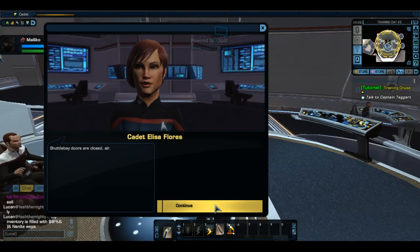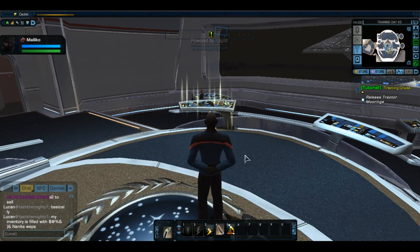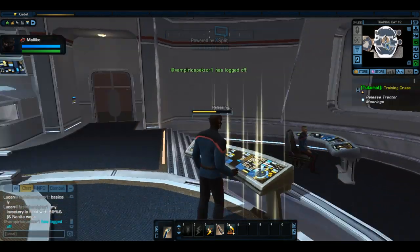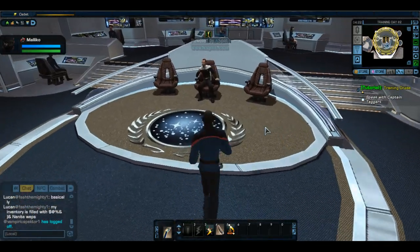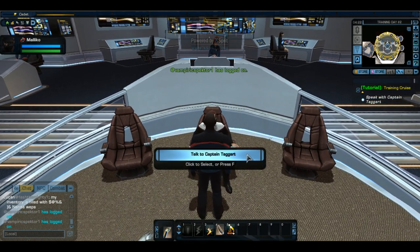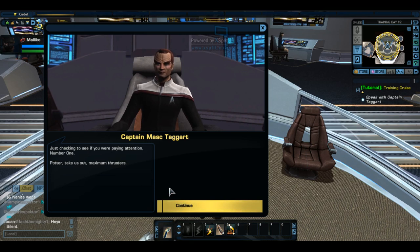Potter, take us out — one quarter impulse. Captain, may I remind you that Starfleet regulation specifies thrusters only while in the vicinity of space dock. Just checking to see if you were paying attention, number one. Potter, take us out — maximum thrusters. If you want to sit in chairs, it'll have a little chair picture for your mouse and you right-click on it. They used to be where you had to do an emote to sit down. Set course for Vulcan — course laid in, sir. Engage.